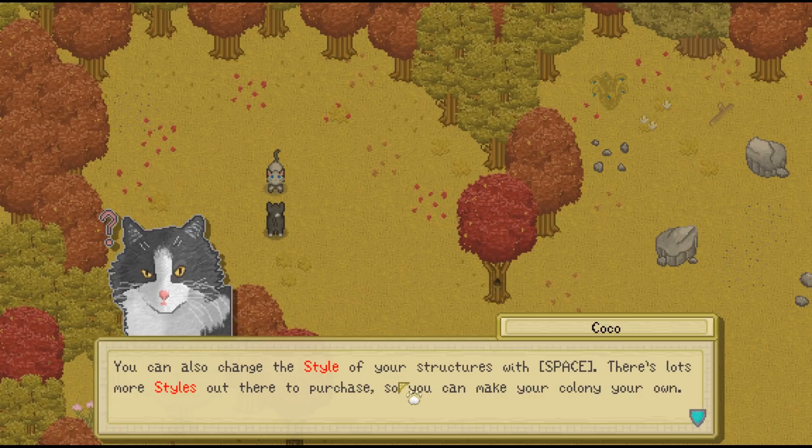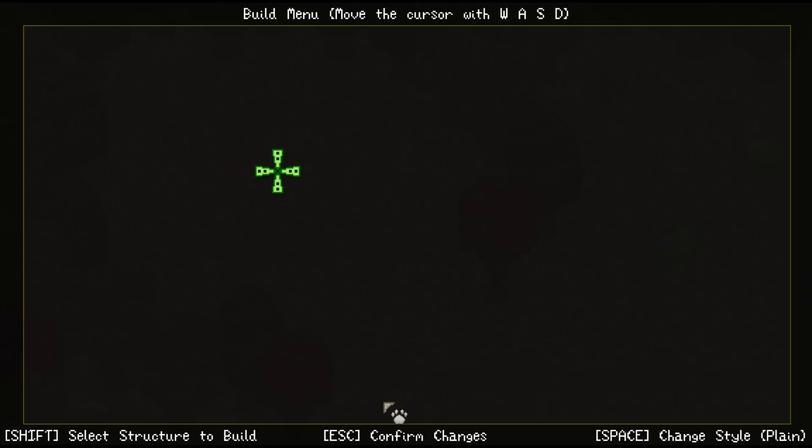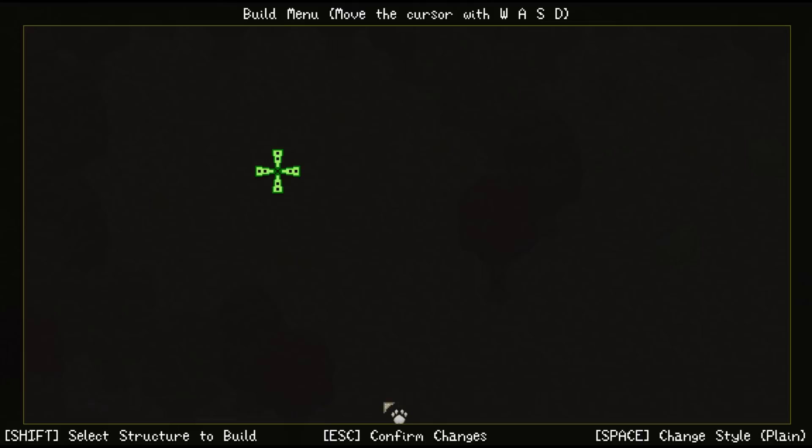'Don't worry too much about getting the location just right — you can always move structures you place down later.' It also shows you all the controls in case you forgot everything. 'Remember, first select a structure to build, then find a suitable spot to place it down. You can also optionally change the style of the structure.'